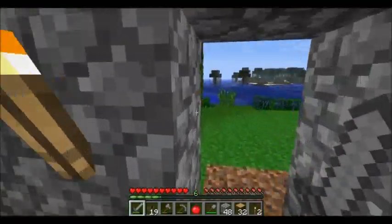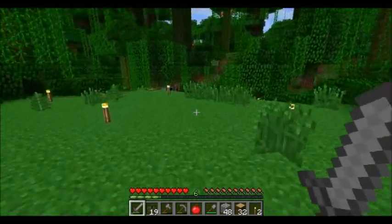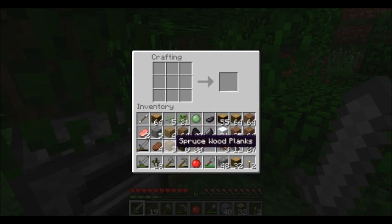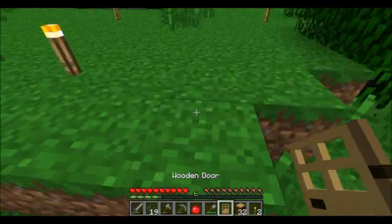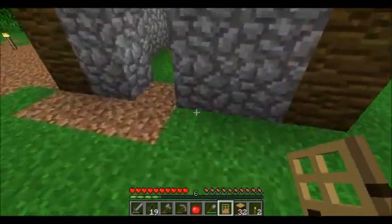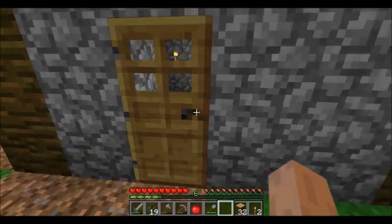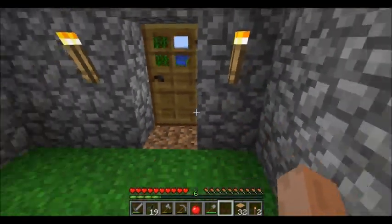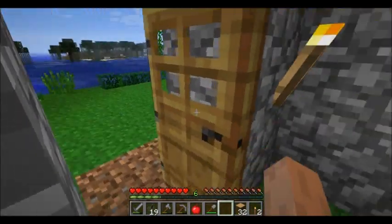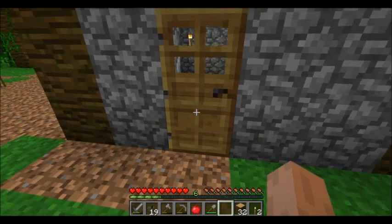I think right now I'm going to place a door, and I'm going to show all you newer players out there a safe way to place a door. Here's the issue with doors: zombies will try to break them down. And if you're playing on hard difficulty the way I am, they will be successful. They'll keep hitting the door and it eventually will break. So if you put a door in like this, a zombie will come along, beat on it, and eventually break it. And then they can come in — obviously you don't want that.